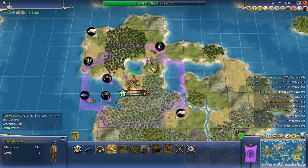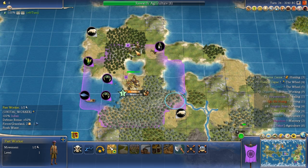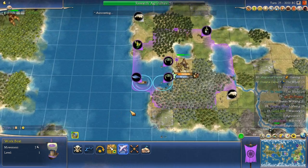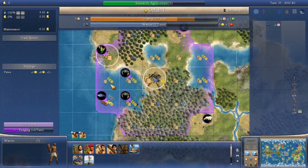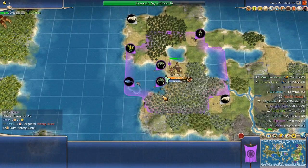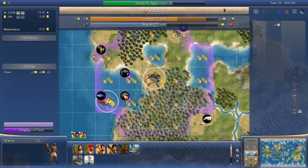The workboat can go to either the crabs or the fish, and they made the correct choice to go to the fish. If you connect the crabs, it becomes a four-food tile; but the fish becomes a five-food tile, so it's strictly better to improve the fish first. The worker is done chopping and moves to continue chopping. This is what makes India so great — you can move onto a forest and start chopping immediately. Now we've got the workboat connected on the fish: a five-food tile, much better than the three-food corn.